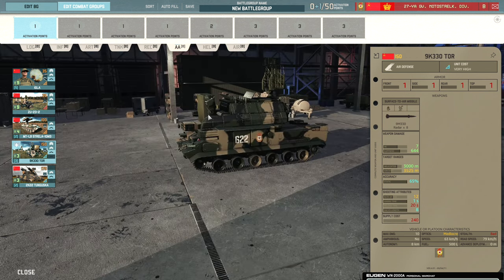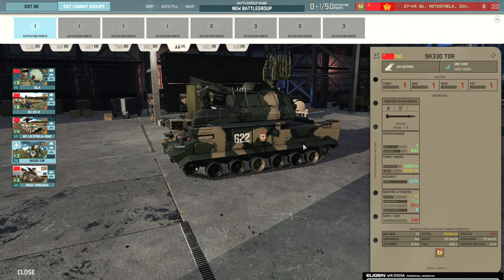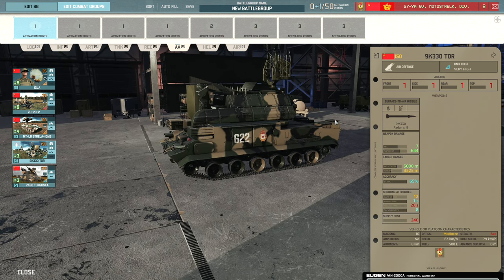And then we have the TOR — a new anti-air weapon system that has finally made its way into Warno. It has 65% accuracy with a 7 HE missile, which is very significant. It is radar-guided however, so you'll need to turn it off if you don't want it killed by ARM missiles, but otherwise very effective. 3000 meter range versus helicopters, 3525 meter range against aircraft. The accuracy stat is very, very nice — similar to something like a Roland. Definitely don't sleep on this either.